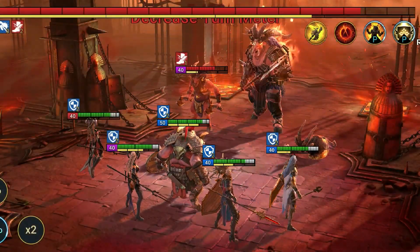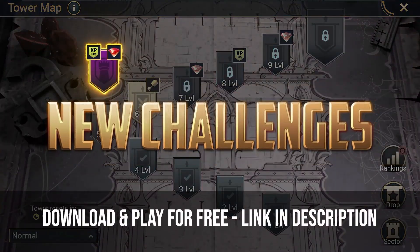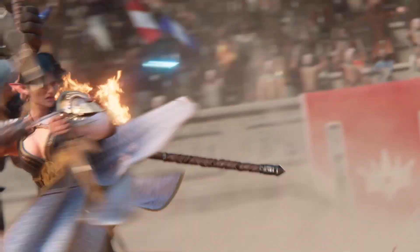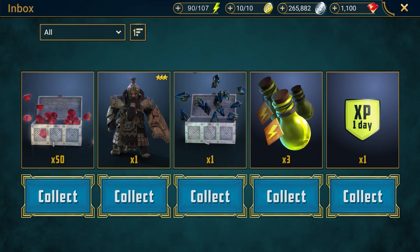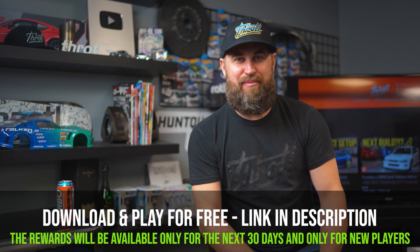Today's video is sponsored by Raid Shadow Legends. One thing I love about Raid is that when I'm sitting somewhere with time to kill, I can pull my phone out and play a level or two, acquire different awesome-looking heroes, and the gameplay is fast and fun with graphics that are second to none. Raid is available on mobile and PC. Last month Raid released their biggest ever update — the Doom Tower — with over a hundred and twenty floors. New players who hit the link in the description get a free void champion Bulwark, 50 gems, XP booster, energy refills, and an ancient shard. Find me in the game at Throttle Mickey.